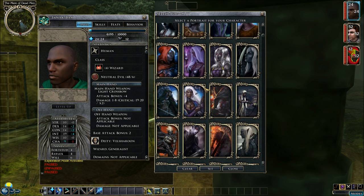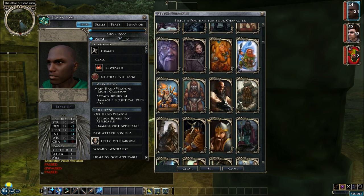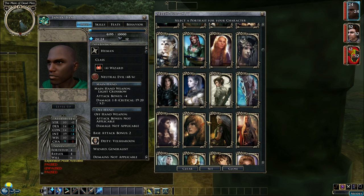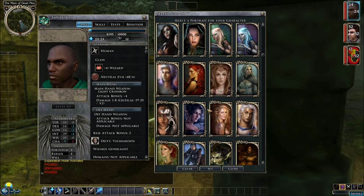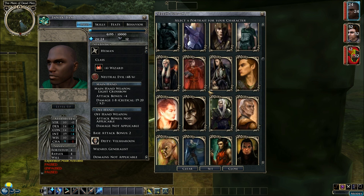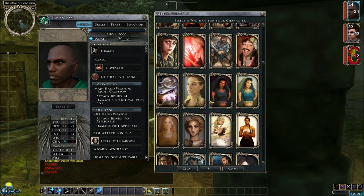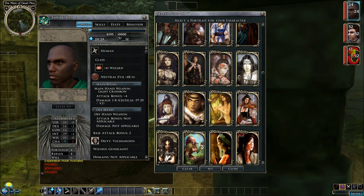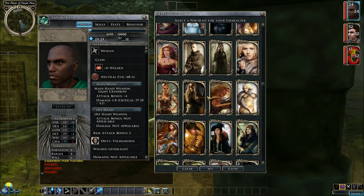I don't think I have one portrait that looks like Yannick — not one. I went through all of these looking for one and not a single one looks like him. There are a lot of females, a lot from other races like elves, dwarves, halflings, gnomes. Some of these portraits are actually like celebrities — they took celebrity portraits and photoshopped them to look fantasy style. They're quite good, actually. A lot of these are from the original Neverwinter Nights game, and some are from Neverwinter Nights 2 that fans have made.